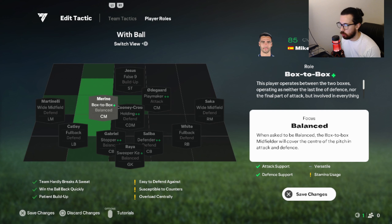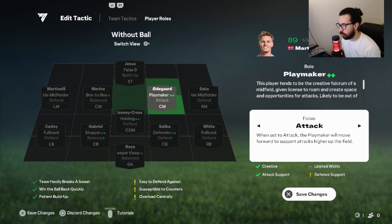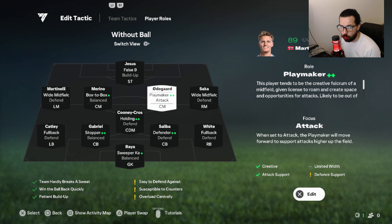Left center mid: box-to-box balance, so they go forward a little bit if needed. Right center mid: playmaker attack, so they go forward when needed — giving you an exit strategy whenever you're being pressed. You build up to the left, send it to the right, send a through ball to get out of the press, because they are going to press you.